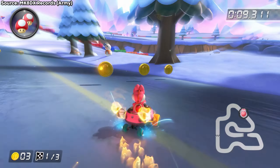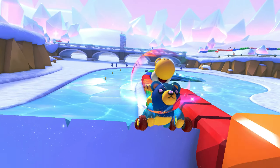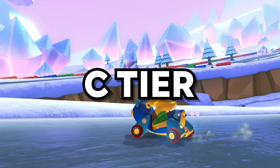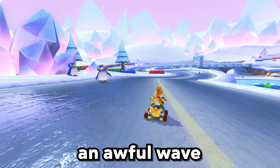Snowland. This track has one of the coolest and biggest shortcuts in the game, which really upgrades it. Besides from that, it's still a simple winter track. C tier. If it wouldn't have been for the next track, wave 2 would have been an awful wave.